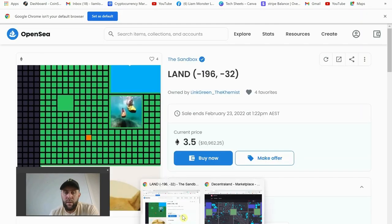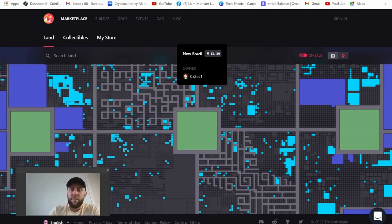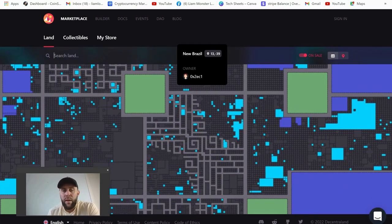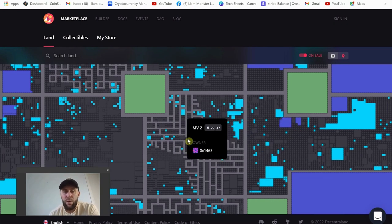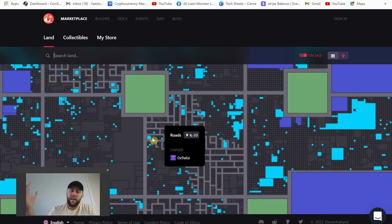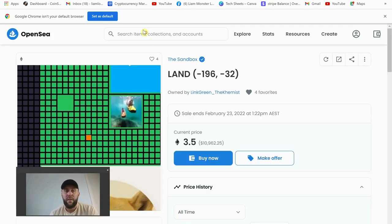The final one is Decentraland, and it's very similar to Sandbox. As you can see, this is the land map — almost identical layout. The light blue ones are for sale, these are roads, and properties near roads have a little more value to them. How you buy land: again, MetaMask wallet, buy some Ethereum, and you can buy it within the game or head over to OpenSea.